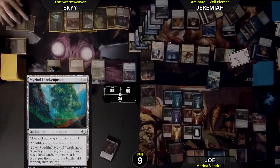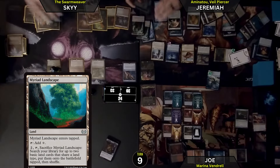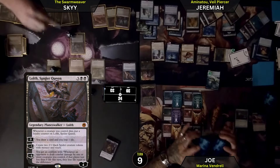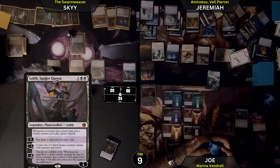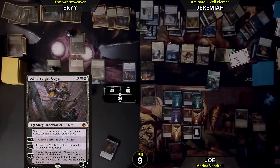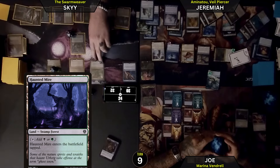Pay 2, crack my landscape. Then pay black, black, 1, 2, 3, 4. I'm going to draw a card first — losing a life. Play this content while you're tapped. I will just pass. I'll give my blockers.